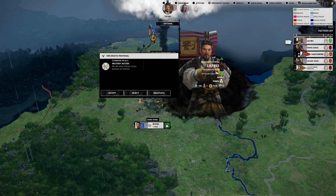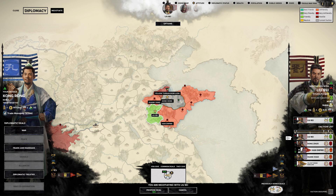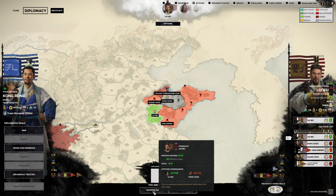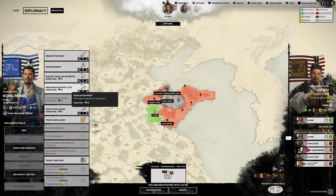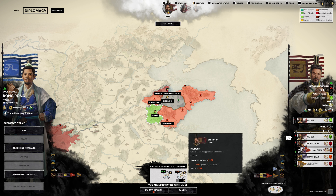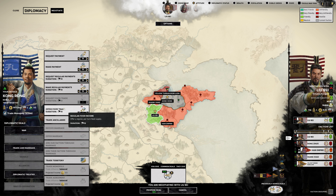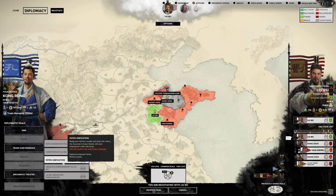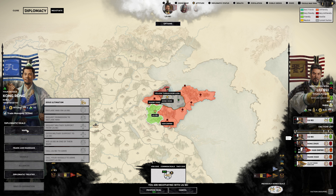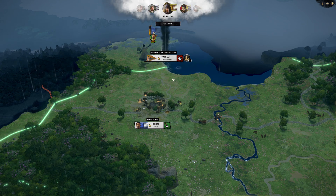We get a diplomatic proposal from Liu Bei - he wants military access between our factions. Let's negotiate that and see what we can do. We are in the green again. Let's see if we can get something else - request a payment. Not much though, no money actually. A regular payment? No, that's minus 4. Nothing else here, but let's do that anyway - so we have military access and we've also increased our relationship further.